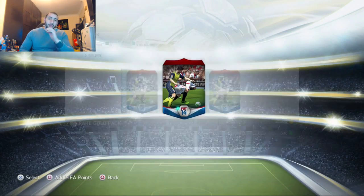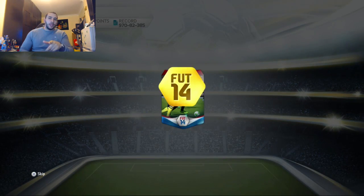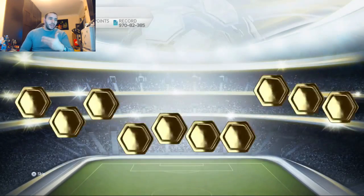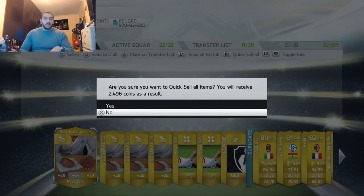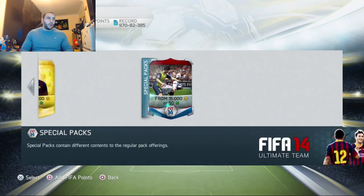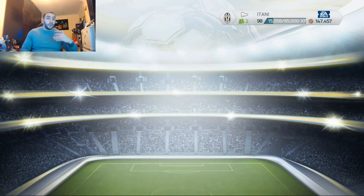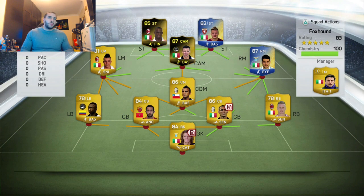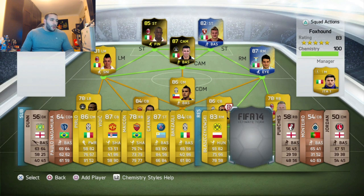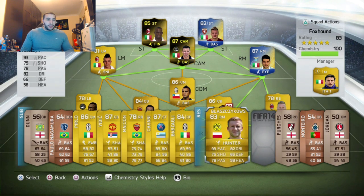Alright guys, final pack of the episode. I'm going to be showing you the FIFA 14 squads I have. If you want to see more FIFA 14 videos where I play some matches — we get Rami — I'm going to be playing matches in the future because I have so many good players, especially Team of the Season players I have yet to sell. Vidic was at 87 — holy shit, he got a massive downgrade this year.